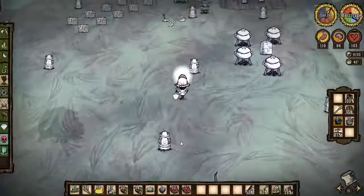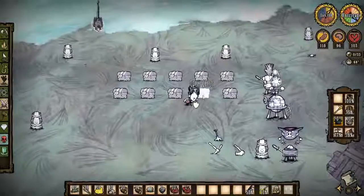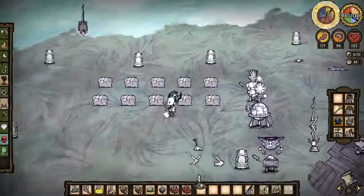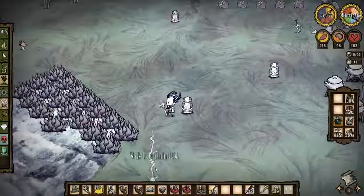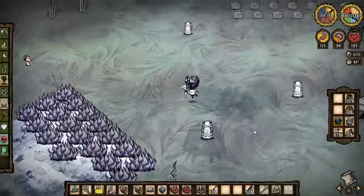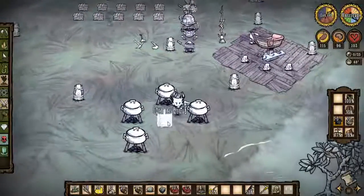Oh my god, I've been wasting my lantern. Can we just get this with regular old rot? Do we have any rot sitting around? Yes, we do. That's so slow — that's why we need the coffee. We need ash. Back to the Reign of Giants. Do we have anything we could burn to make ash? We don't have crap stashed over here worth anything.